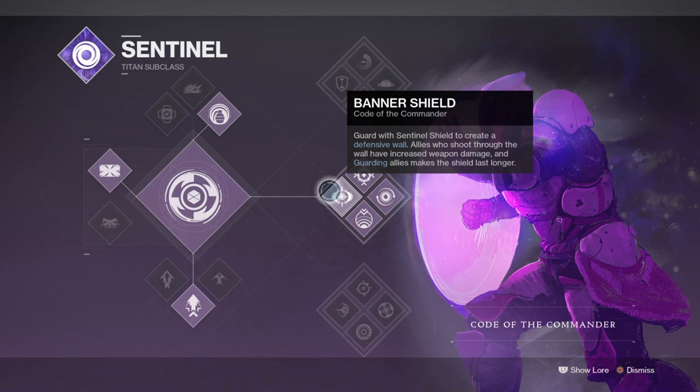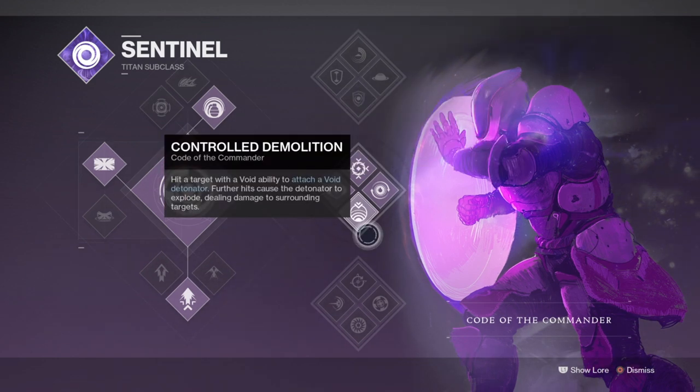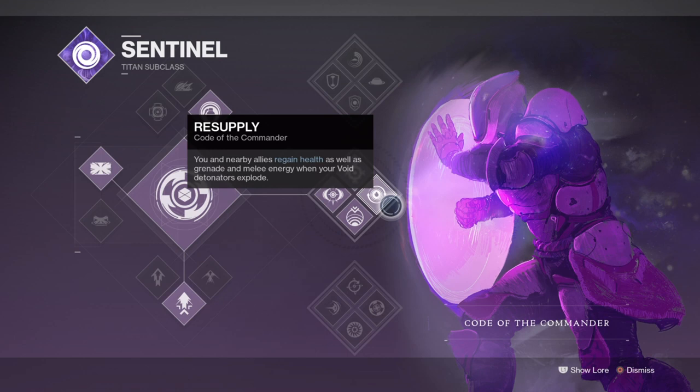The Resupply perk and Control Demolitioner subclass perk will be the two most relied-upon perks to help you sustain your chain void detonators efficiently. Control Demolitioner allows any of our abilities such as melee or grenades to stick a detonator onto a target, which upon hitting multiple times will detonate and kill the target even on full health. We can also spread said effects onto others if they stay near the explosion, which will either outright kill them or cause them to be affected by detonators as well. On top of this, the Resupply perk will give us and our teammates health, melee and grenade energy back upon success.